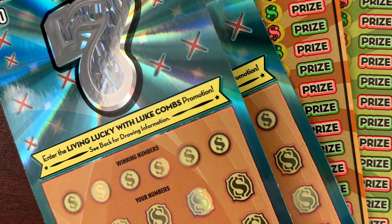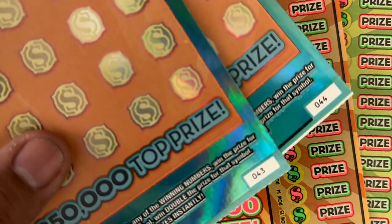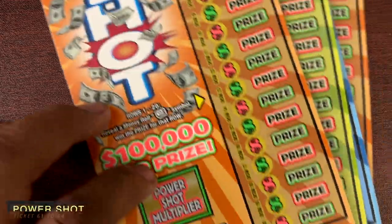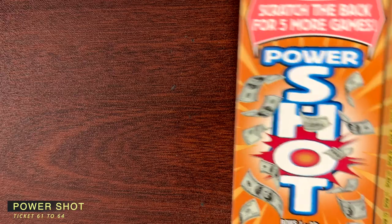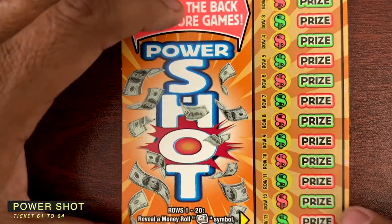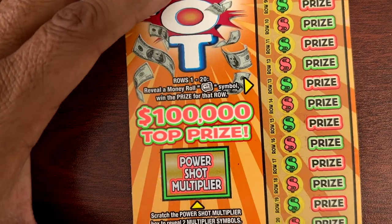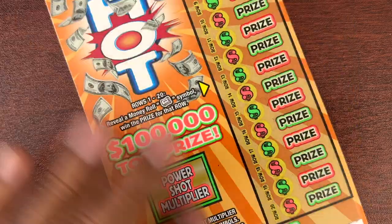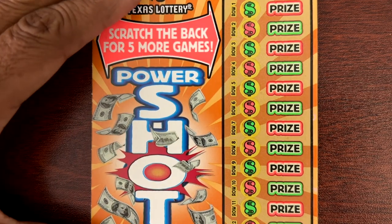Happy Friday guys, welcome back! We got two tickets, the Sevens, 43 and 44. We'll begin with the Power Shots tickets 61 through 64. On ticket 61 we're gonna look for a money roll and we can multiply up to 10 times. On the back of the ticket there's a bolt symbol we need to look for.